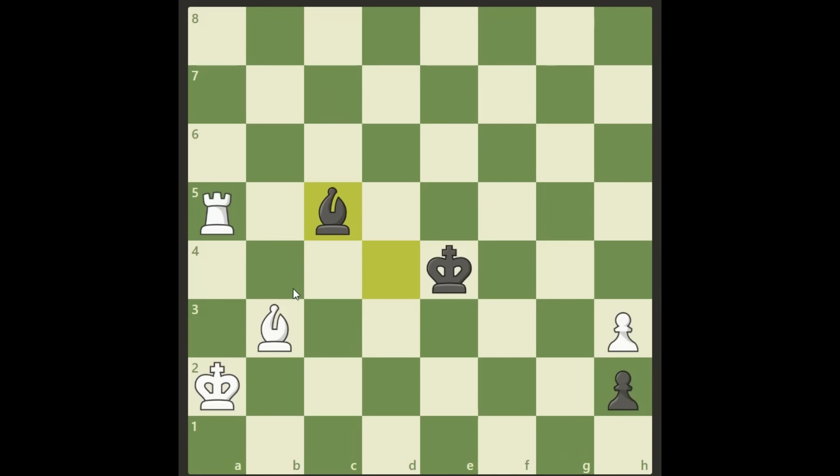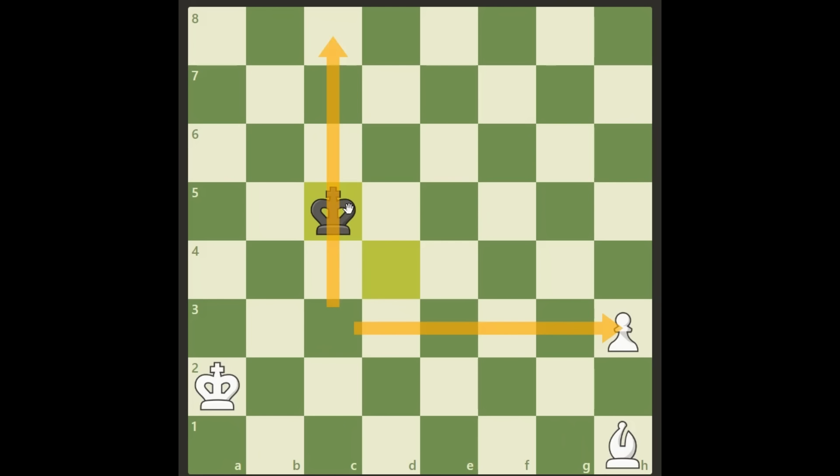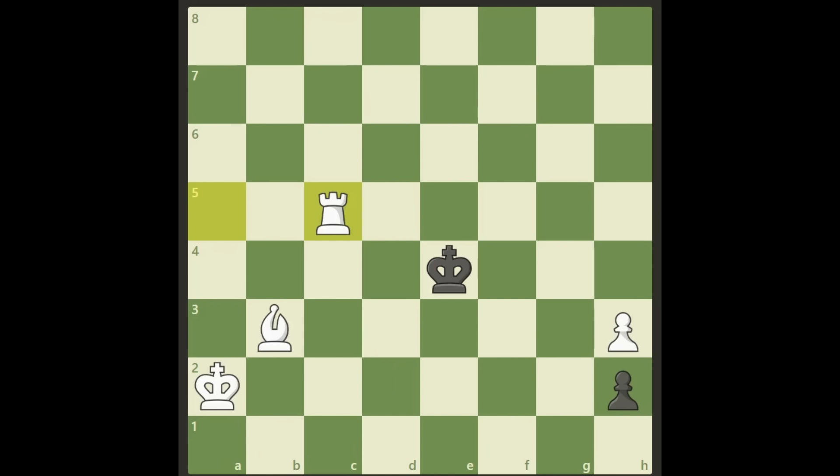So instead, we need to do something else. Again, we cannot take here for the same reason — King d4, we take, and this king is still within the quadrant, so it will stop this pawn. The king will reach here before the white pawn, so this is just a draw. But since he played Bishop c5 without checking, we can do something else. And this is how we win this.